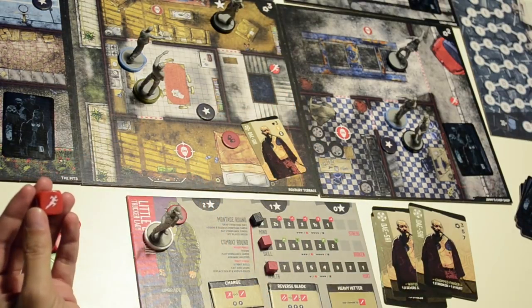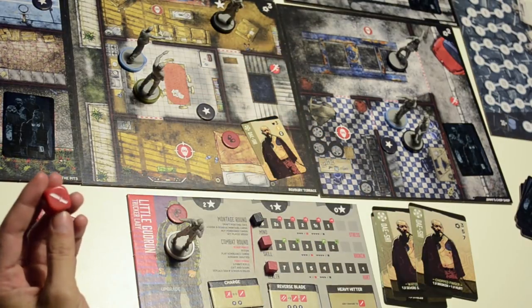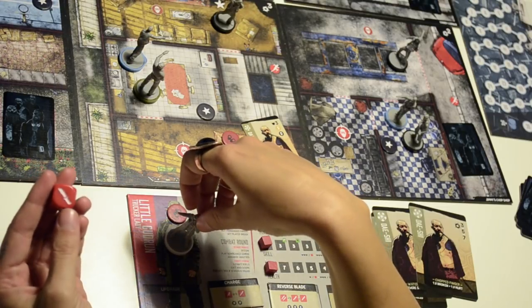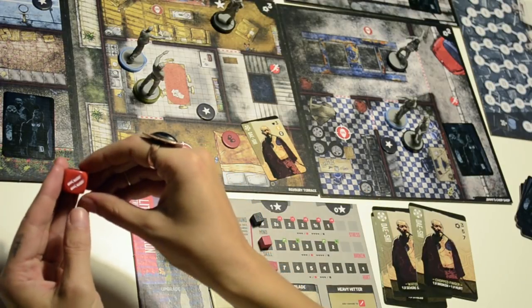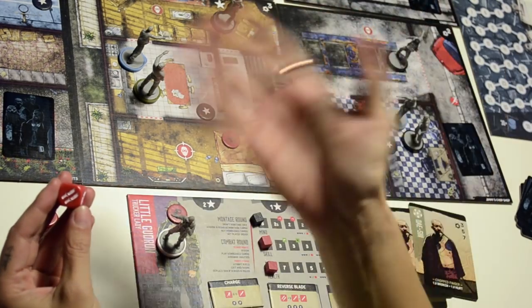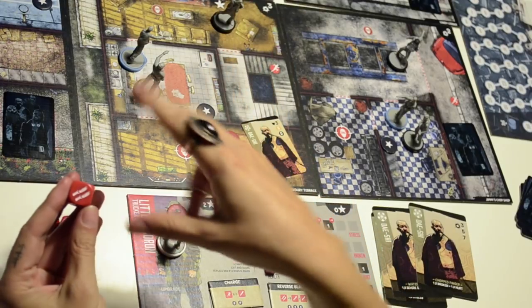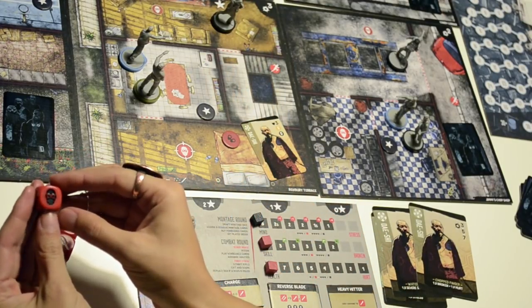Then you have the run move — you can move from one zone to another through a door. Then you have the knife, which you can use to stab someone with health one. The double knife lets you stab someone with health two, or stab a health-one enemy twice. However, you cannot use the double knife on two different people — it has to be on the same enemy.